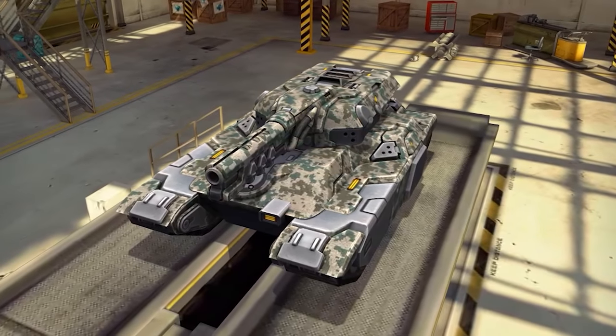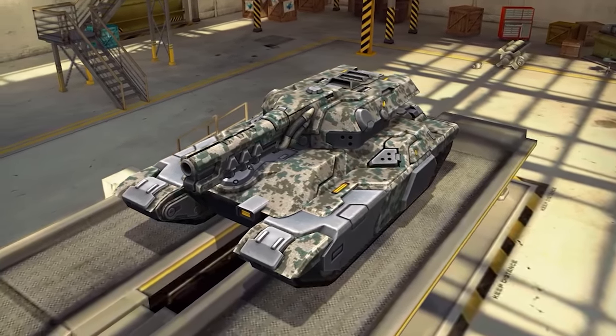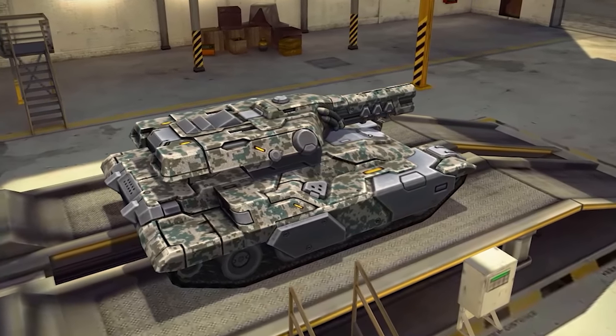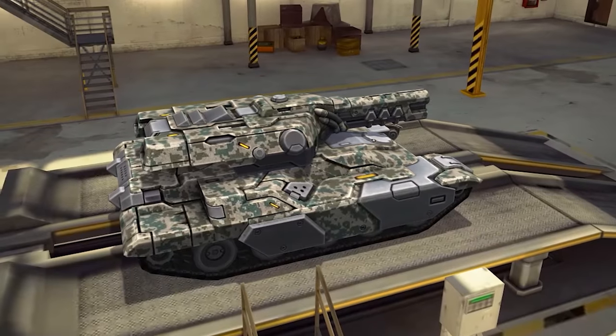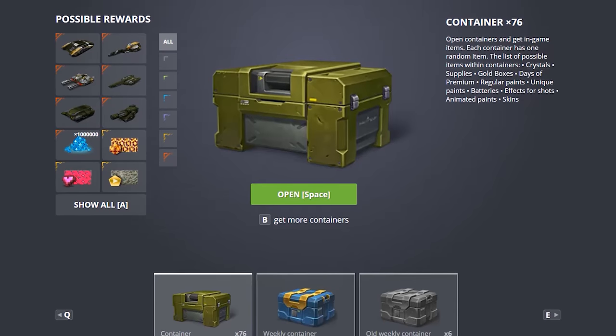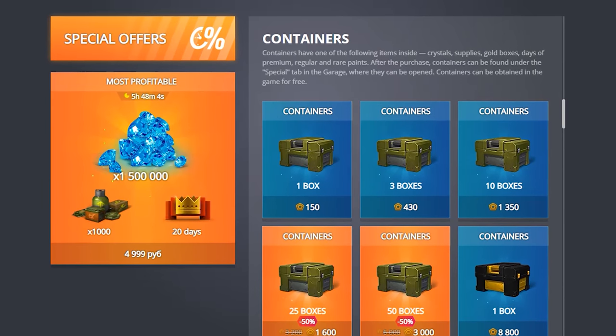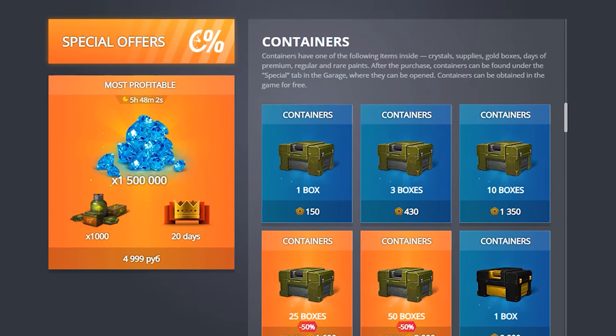The newly redesigned Viking and Thunder Prime skins are now available for purchase. If you want to get your hands on them, you only have 3 days. The skins will be gone with Monday's restart. After that, your only chance to get them will be from containers, or maybe as rewards from future events — but that's a big question mark.